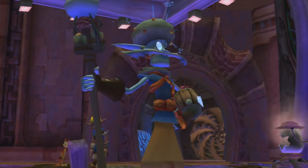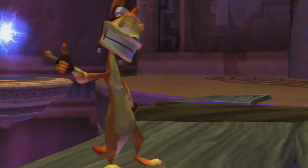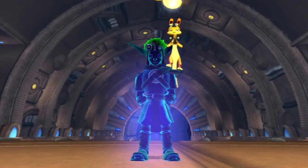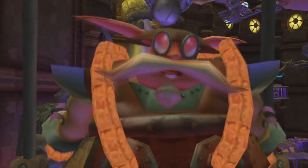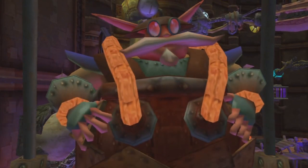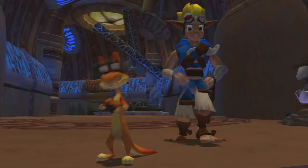Let's get one thing straight: light and white eco are different colors. White is white and light is blue. So that right there makes them different, at least physically. Unless of course the developer decided to do something different with it — in Jak 3, for example.